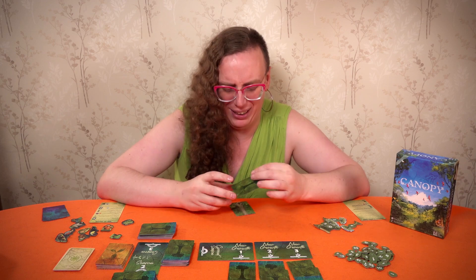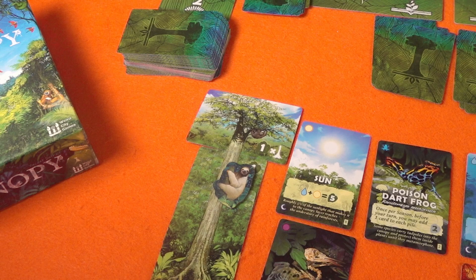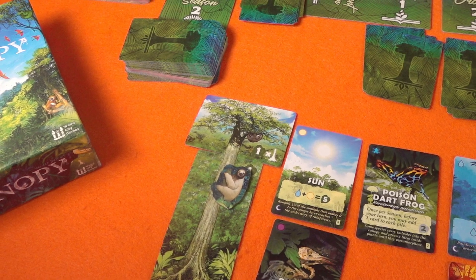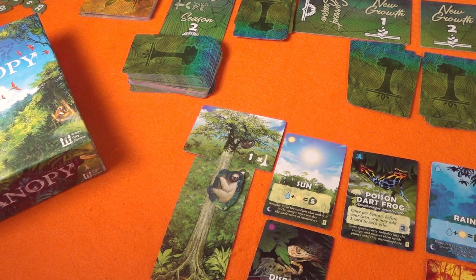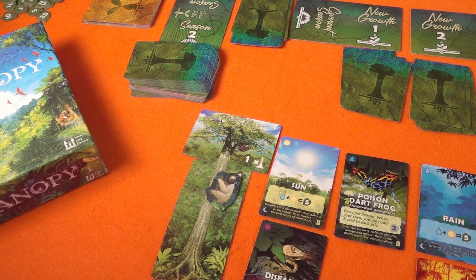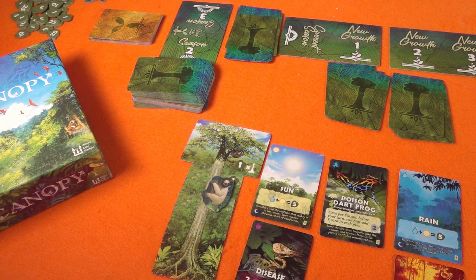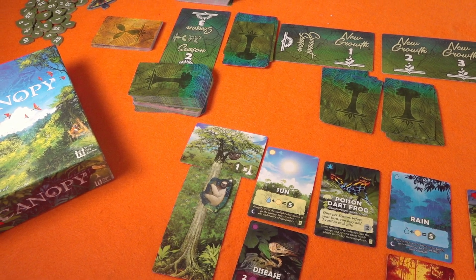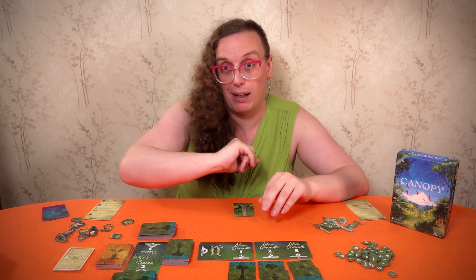Because you have to take all the plants you can get, this creates a push-your-luck puzzle of what the presenter calls 'tree panic.' The drafting system in the middle becomes a tense decision about when to commit. Some things combo with others, some you want lots of, some very specific amounts of, and you get forced to take cards you might not want.